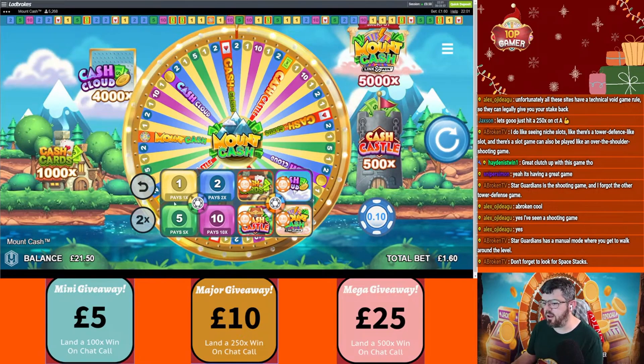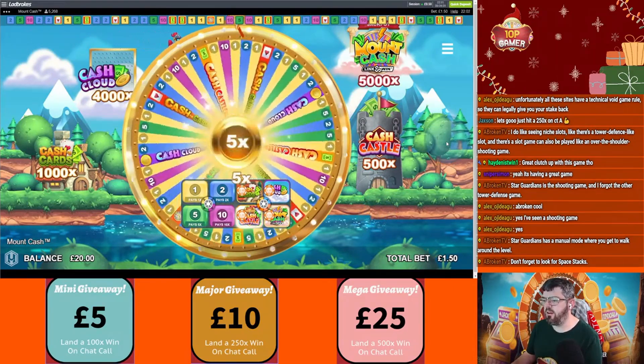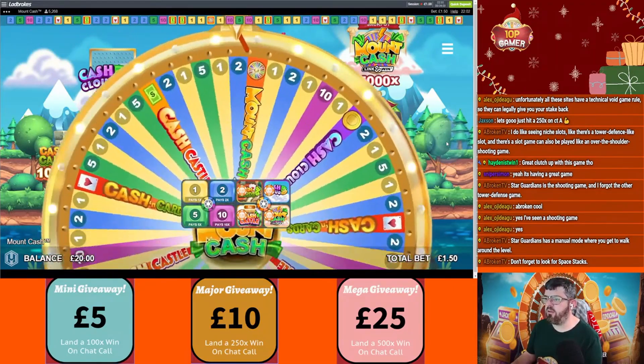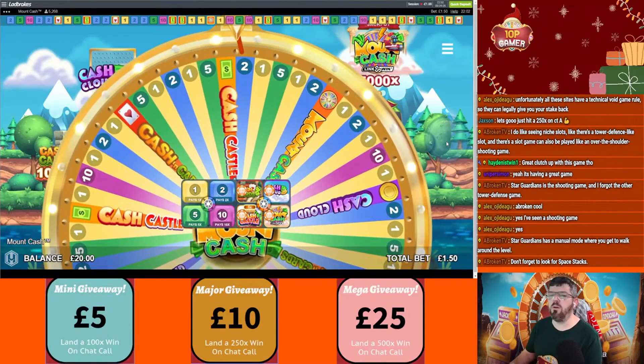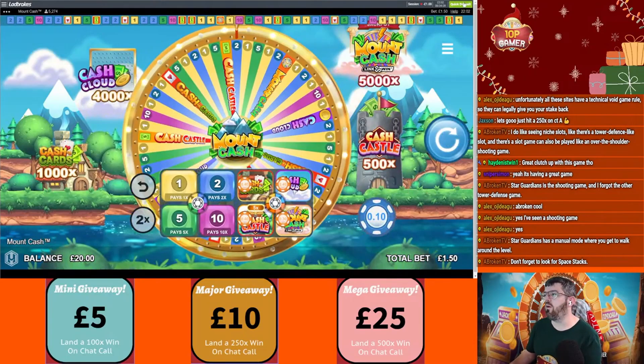There you go — why has it done that? 150 — here we go. 5x on the castle — no way! Oh my god, imagine 5x on the castle with 40p on it, and landed next to it as well guys. We'll call that a stream I think.